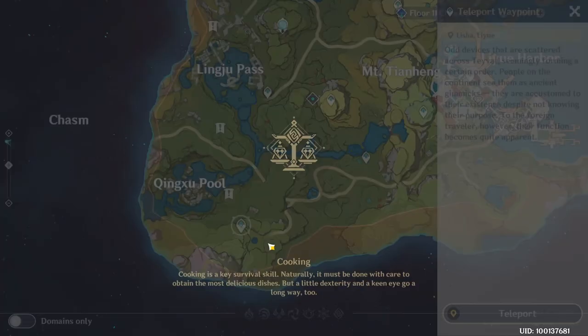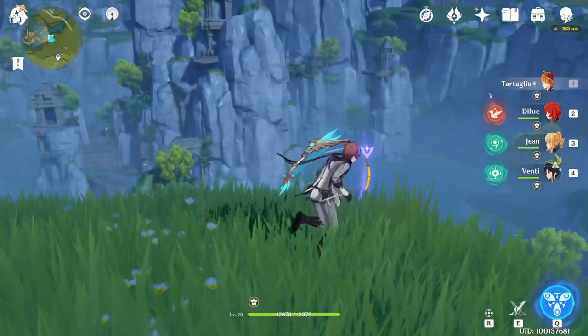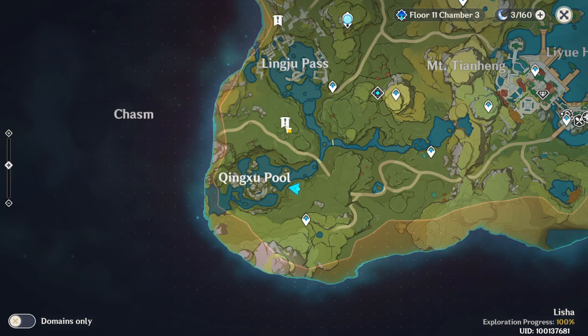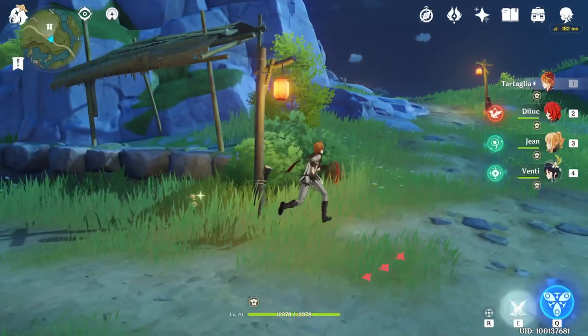Now teleport to this teleport waypoint in the corner left, go in front of you — it's just here, you can see. Now you need to go there, so just fly to that position. On the top, on this rock.